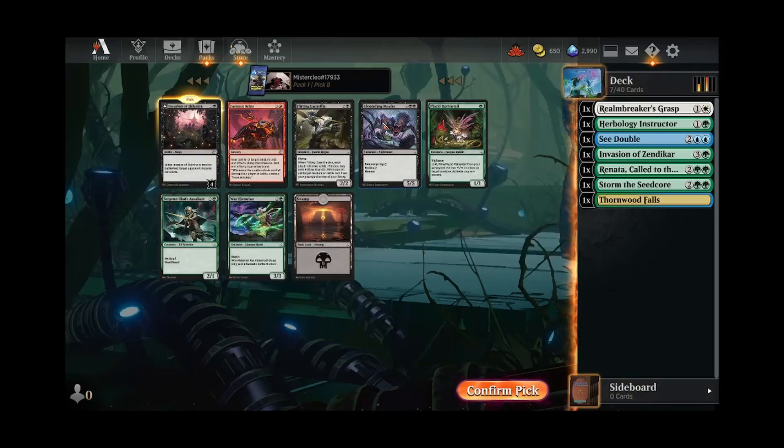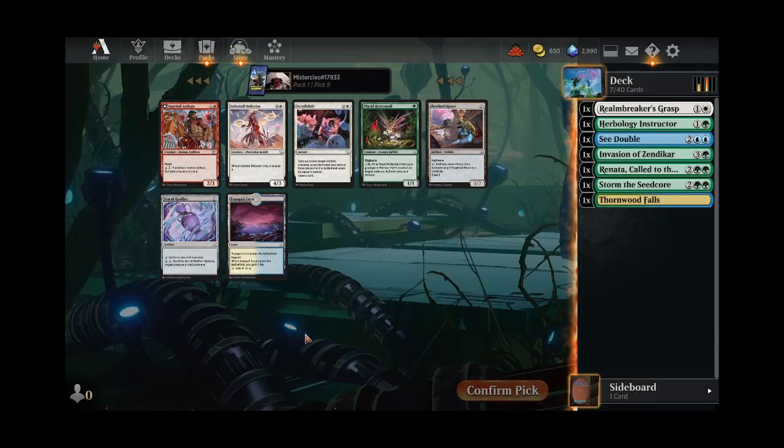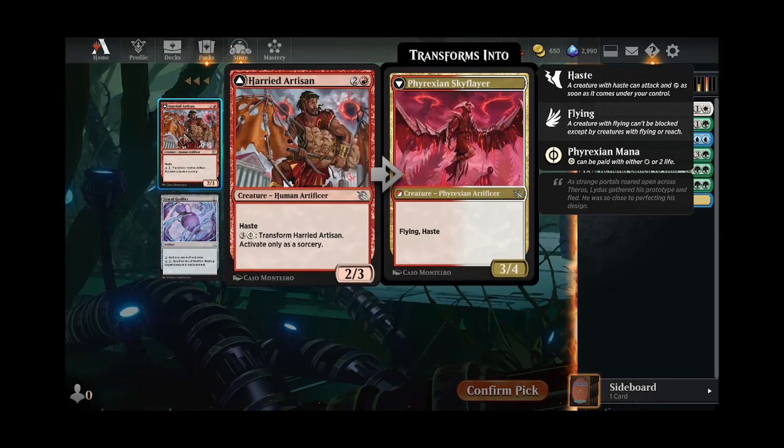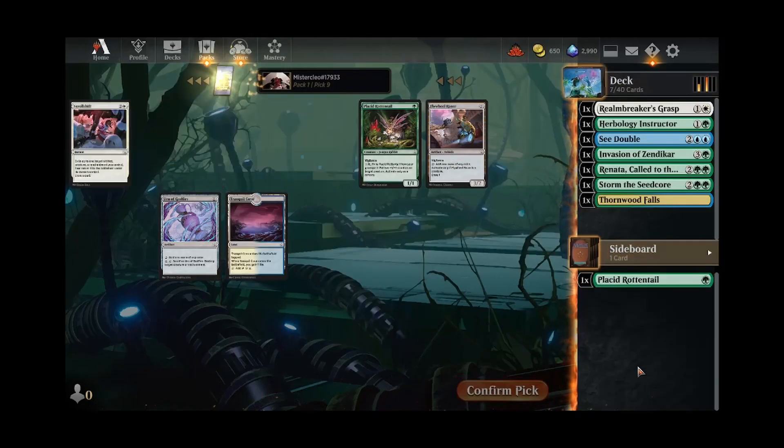Yikes. I don't want any of these really. Maybe we play a Rotten Tail if we get there on the plus-one counter synergies. This is not exciting — none of these cards are all that great. I guess again we're going to take a land just in case.